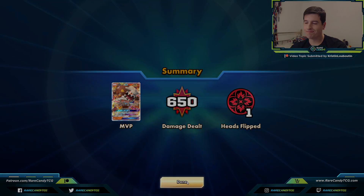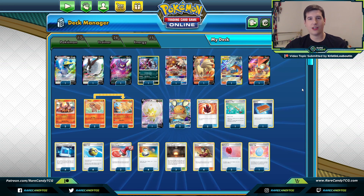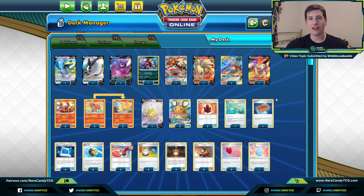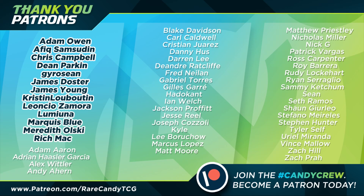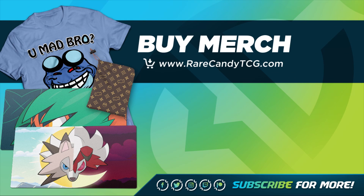That's going to wrap up our look at Fire Toolbox. The deck is still solid even though it lost Victini Prism Star, Turtonator, Heat Factory, and the Drayden engine. Fire just has so many good attackers still in the format, and Cramorant and Dubwool give the deck cool options for dealing with certain archetypes. If you're still a fan of Welder decks and you're bored of Centiskorch, definitely sleeve this thing up or take it for a spin on PTCGO. Hope you enjoyed today's content — smash that like button, subscribe, and consider supporting the channel on Patreon or at RareCandyTCG.com.